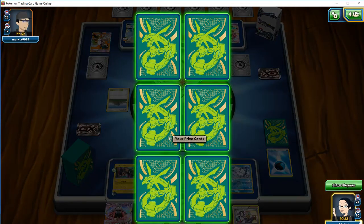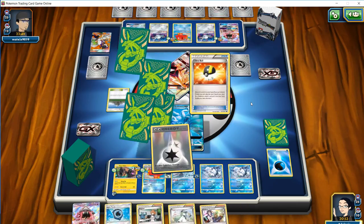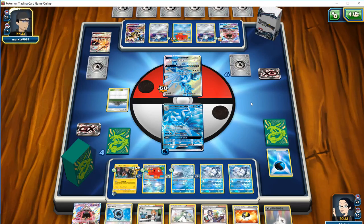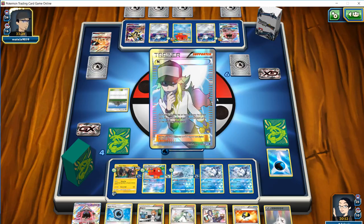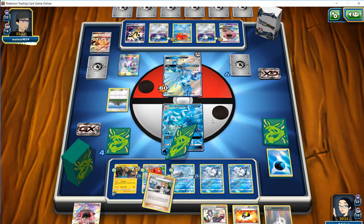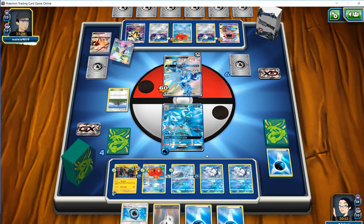We get to take two prizes right off the bat — a Double Colorless and an Ultra Ball, which is great to see. Now what we want to do is Aqua Patch onto the Baby Ninetales. Getting rid of what we have in hand isn't ideal, but we do have the Octillery in the face of all that.